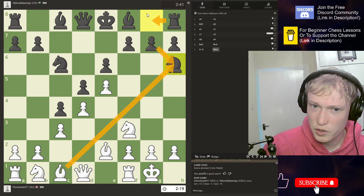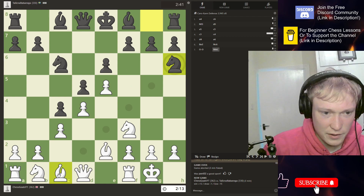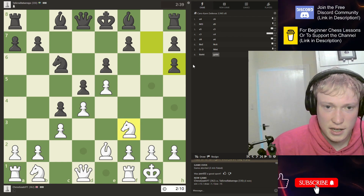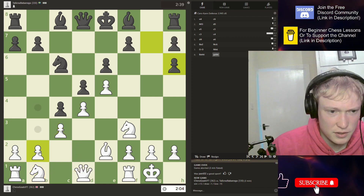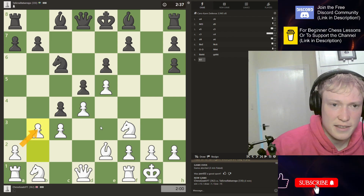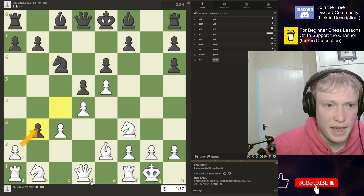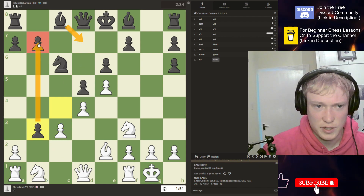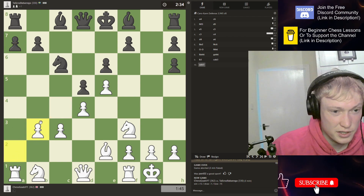Here we can take and damage the structure, but they're going to have a big open file to attack my king. Let's try it — maybe we can push this pawn and blunt the effect of the rook. Now we can go after these weak pawns. Probably let's just do a break here. I think we want to start breaking in the center since we're castled but our opponent is not, so we've got to look for the key pawn breaks in the position.